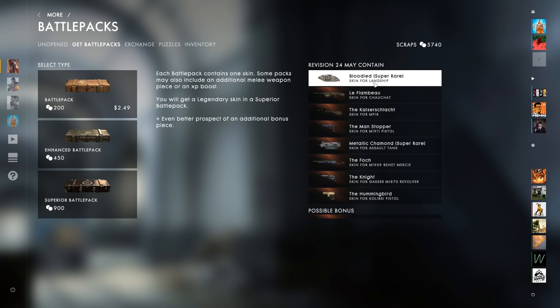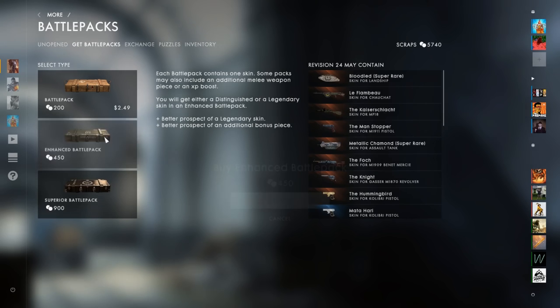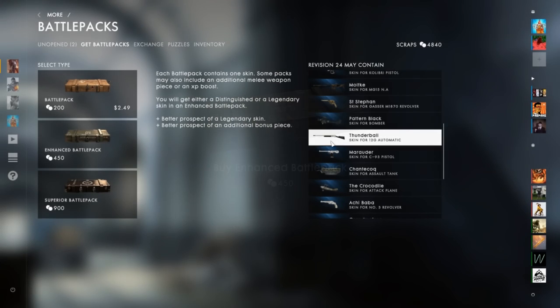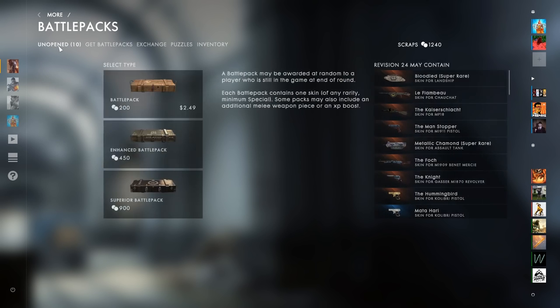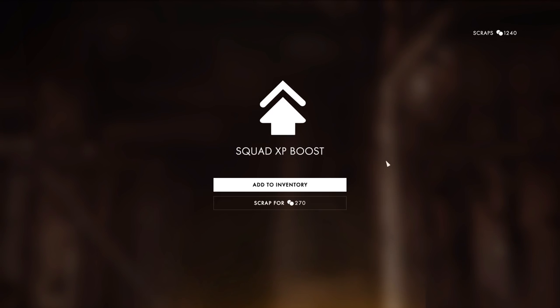Only when Miller wants it you can scrap it. I don't want the superior — the super rares are just disgusting and ridiculous. We've already got the Hummingbird, so I don't really want to get the superior, but let's look at a couple other skins. Let's buy 10 enhanced packs — and if we don't get something good we'll save the scraps for the next revision. We're going for the Bill Hook — not the greatest looking melee but I'll take it. First one up, and it's already a legendary! Miller, you wouldn't believe it — and a squad XP boost, just for you Miller!